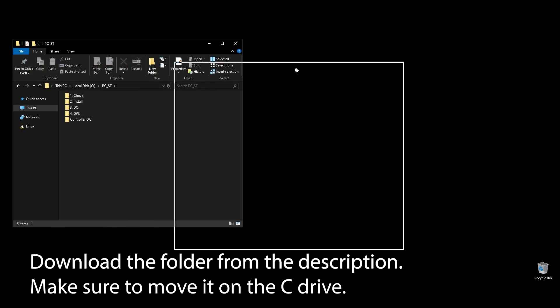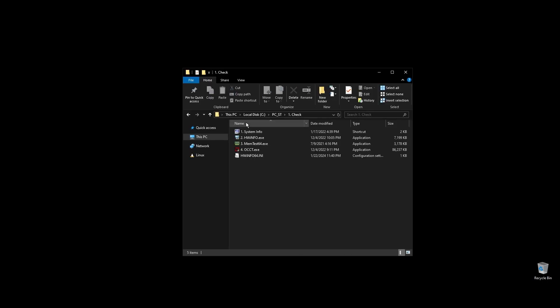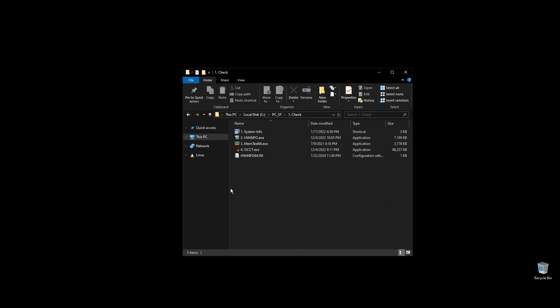First, make sure to download the folder with all the files you will need to follow along. Once you download the folder, extract it, and move it to your C drive.